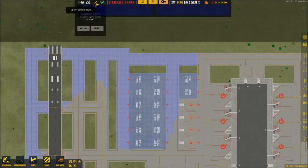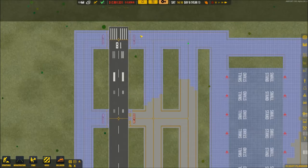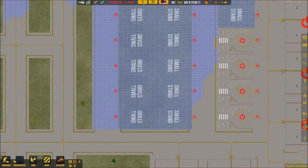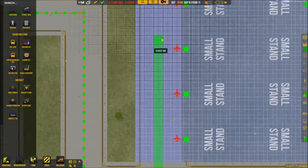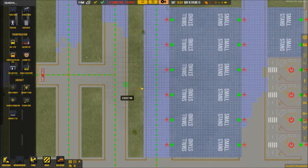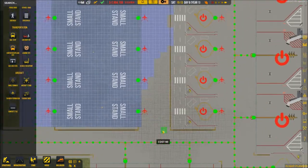I want to accept general aviation — for some reason we don't have any general aviation coming in. I hope it's not because I'm on sandbox mode, that'd be crappy. I'm debating if we should have a connection here — I think we're just going to leave that kind of blank so it's one-way traffic.